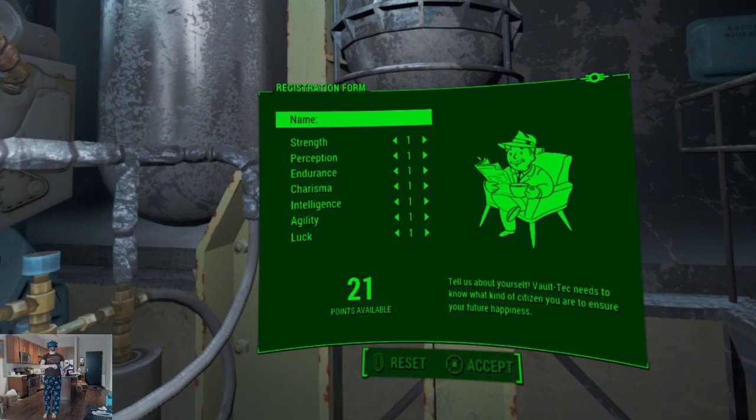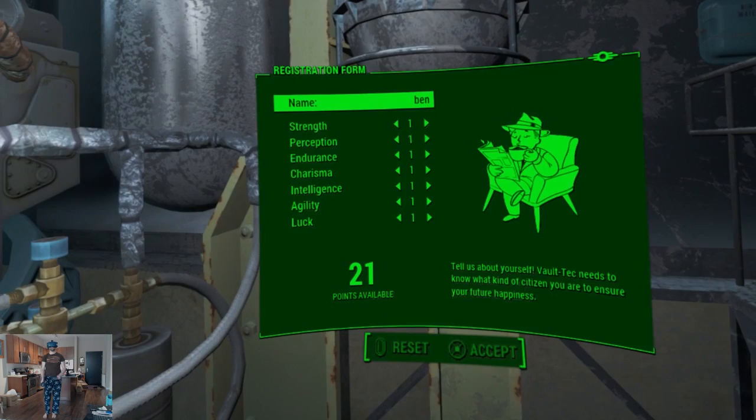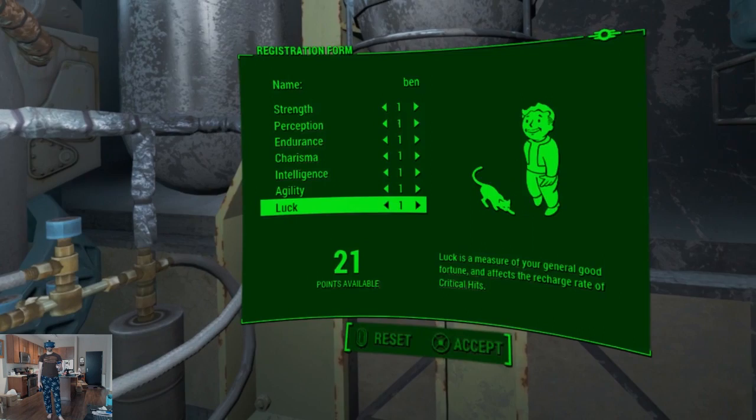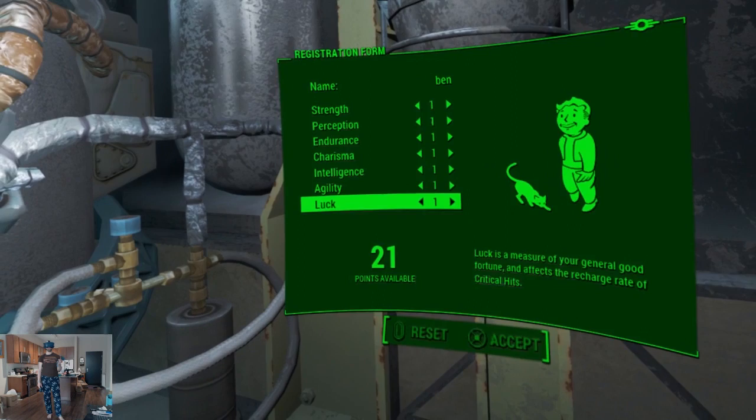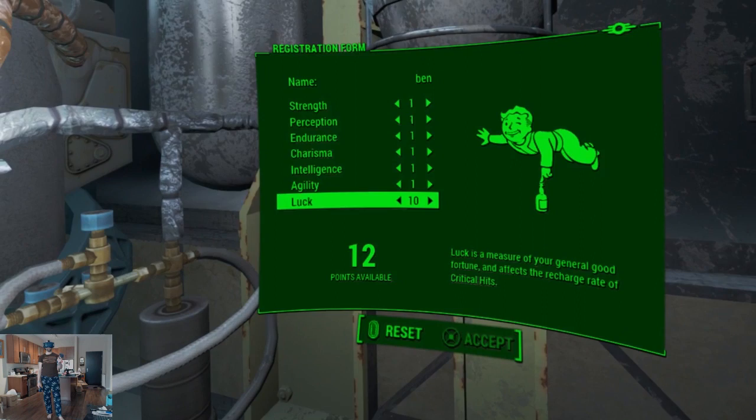We're already starting with new stuff. Because of the intro skipping mod, this is where we do the attributes instead of the normal way. So let's do a name — Name: Ben. With all of these attributes, one thing I learned way too late the first time I played this game was the Idiot Savant perk. It was incredibly powerful, and as I recall, it required high luck but low intelligence.